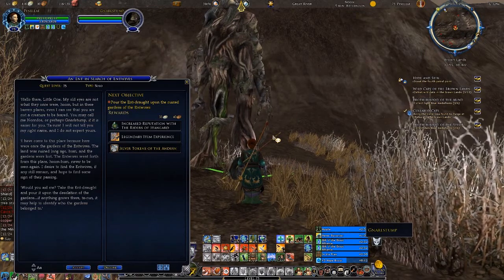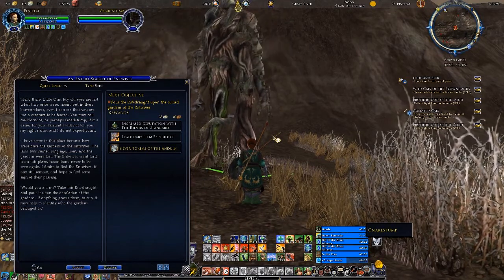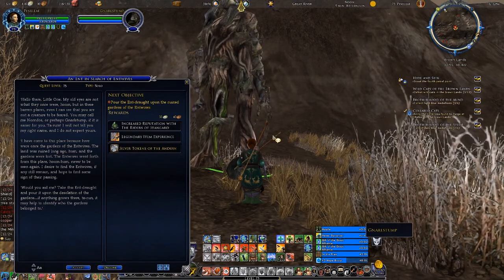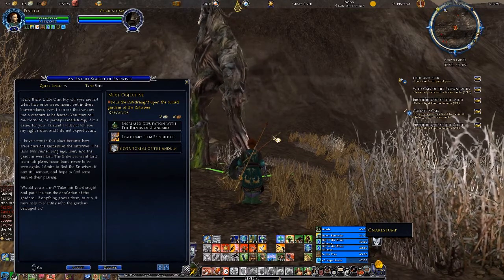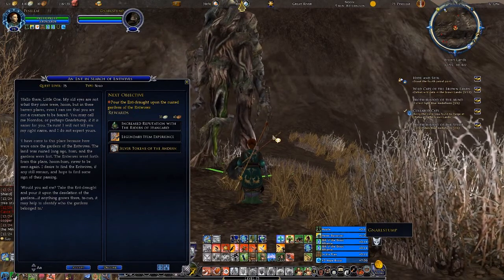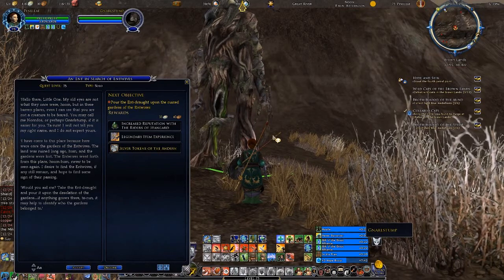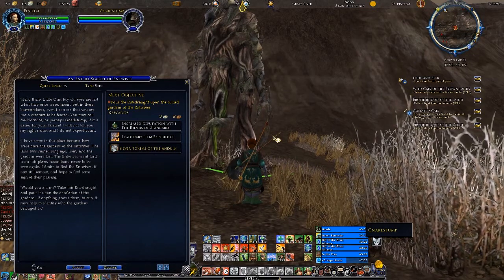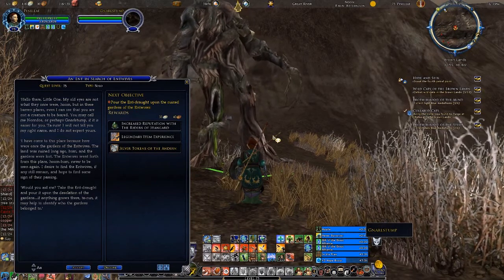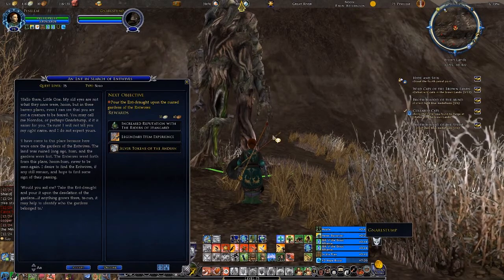'I have come to this place because there were once the gardens of the entwives. The land was ruined long ago, and the gardens were lost. The entwives went forth from this place, never to be seen again. I desire to find the entwives if any still remain, and I hope to find some sign of their passing. Would you aid me? Take this Ent draught and pour it upon the desolation of the gardens. If anything grows there, taroom, it may help to identify who the gardens belong to.'